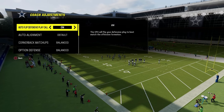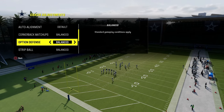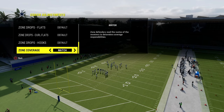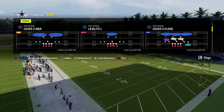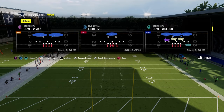What we're going to do with this defense is turn our auto flip on. Our auto alignment is going to be on default. Option defense is going to be unbalanced. The cool part about Dime is we can utilize some match principles and match coverage. What I like to do with this defense specifically is come out in Cover 3 Cloud — I think that's the best way to run this concept.